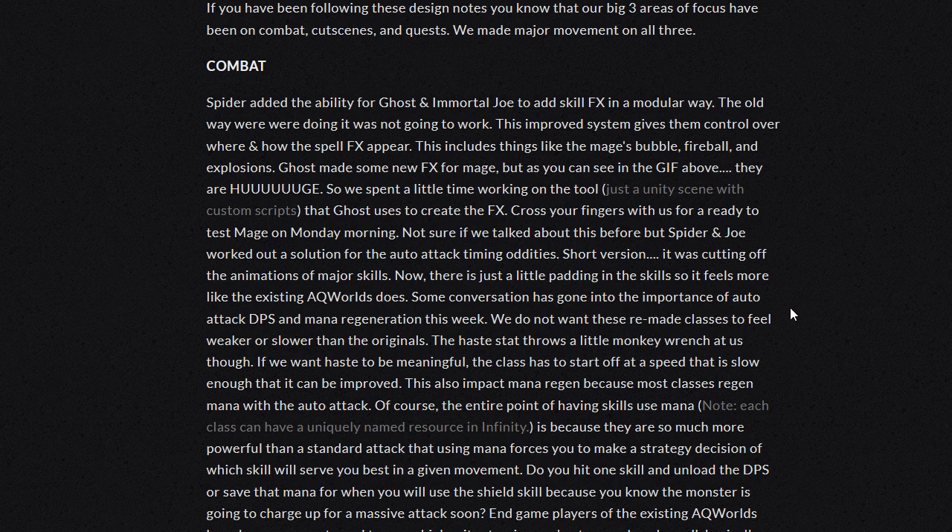Some conversation has gone into the importance of auto-attack DPS and mana regeneration this week. We do not want these remade classes to feel weaker or slower than the originals. The haste stat throws a little monkey wrench at us though. If we want haste to be meaningful, the class has to start off at a speed slow enough that it can be improved. This also impacts mana regen because most classes regen mana with the auto-attack — and that is of course the entire point of having skills use mana.